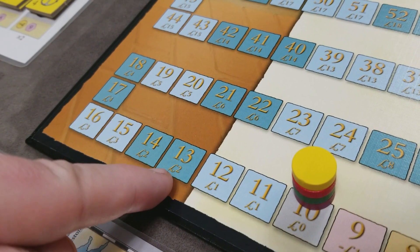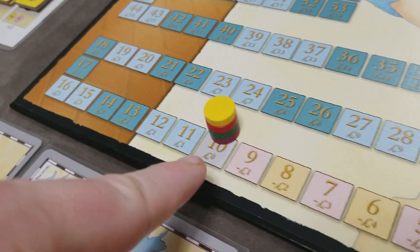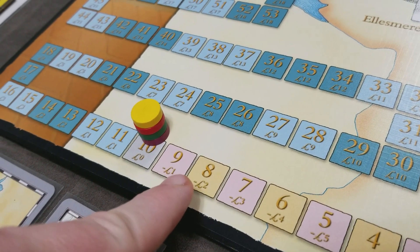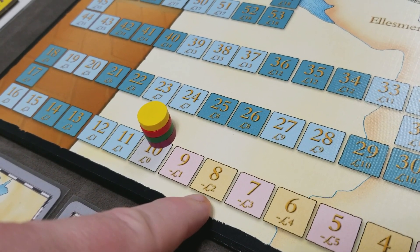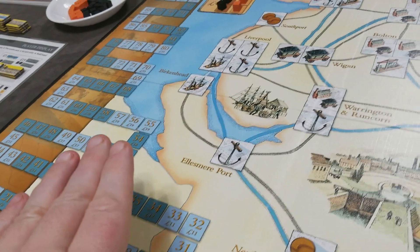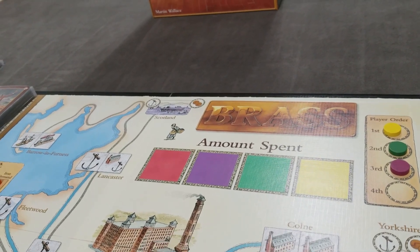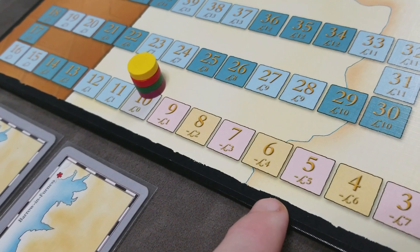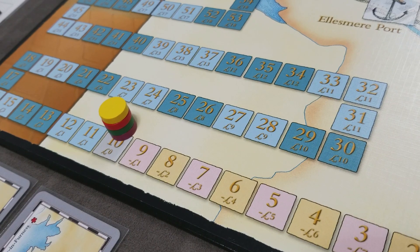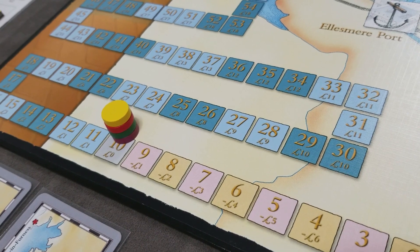As a player's marker moves forward, they collect that level of income at the start of each turn. If they're below zero, they pay that amount to the bank. Money paid during income goes straight to the supply. If a player can't service their debt, they remove industry tiles from the board, receiving half the cost rounded down to pay off their debt.